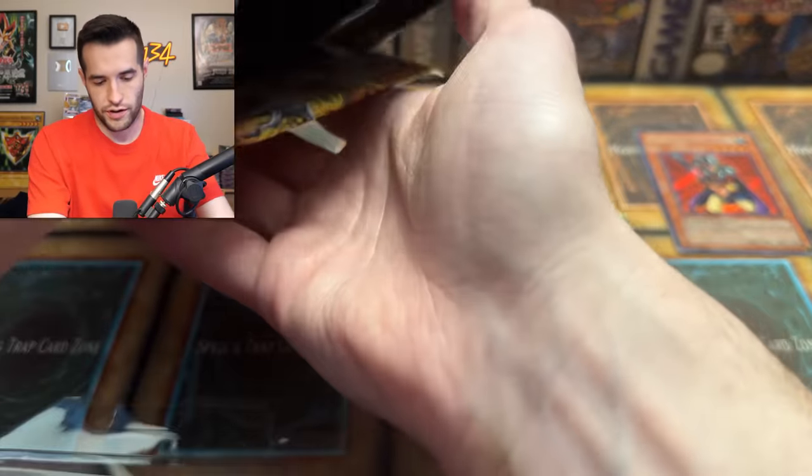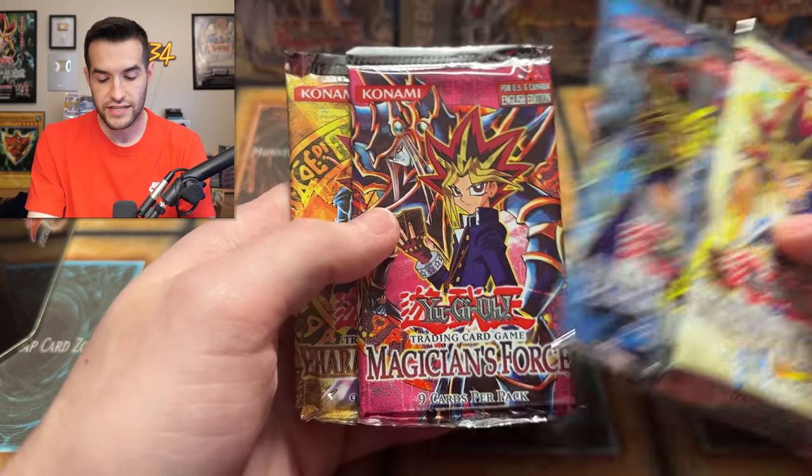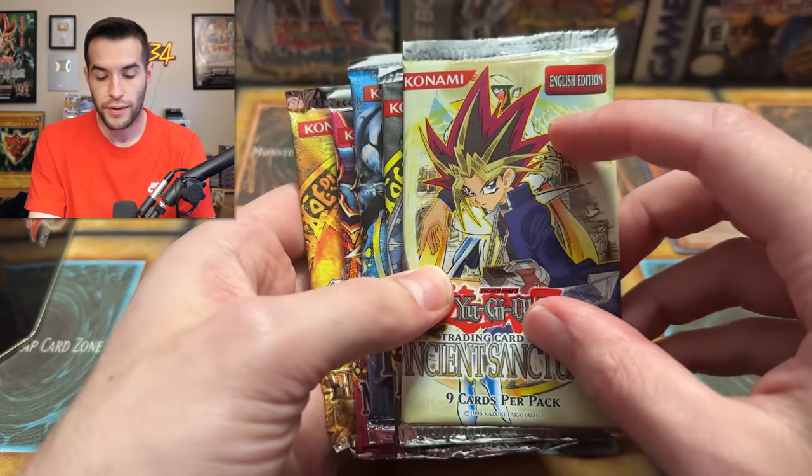We have the packs — oops, there's one more in there. Come on, Pharaonic Guardian, I know you're chilling out in there. We've got the Ancient Sanctuary, the Invasion of Chaos, the Dark Crisis, the Magician's Force, and we have Pharaonic Guardian. These are 2003 packs.